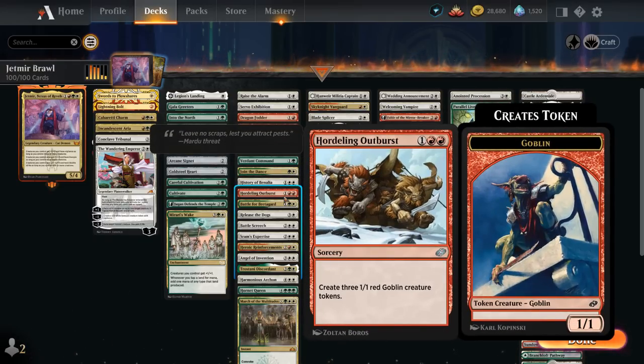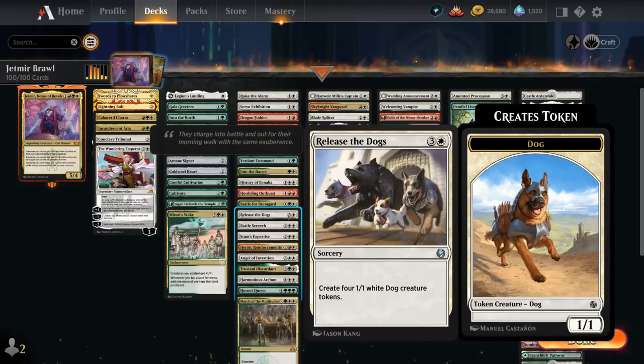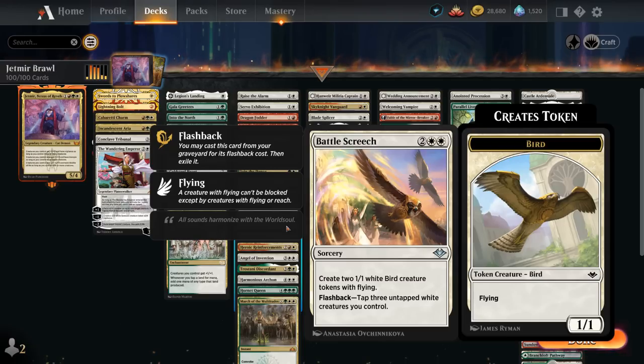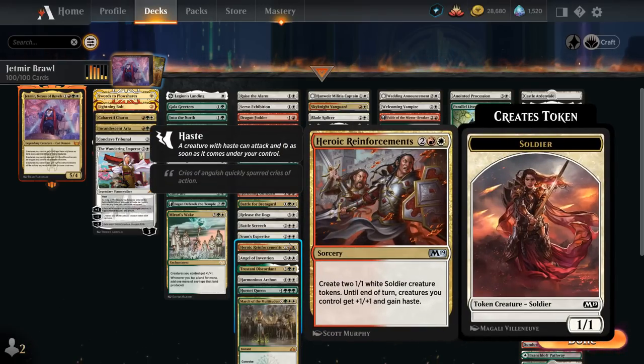Outburst makes 3 Goblin tokens. Battle for Bretagard can eventually double all the tokens we have in play as long as they have different names. Release the Dogs makes four 1/1 dogs, Battle Screech makes 1/1 birds and can be flashed back by tapping three untapped white creatures — so we can often flash it back on the same turn we cast it. Sram's Expertise makes 3 Servo Tokens and lets us cast an additional spell with mana value 3 or less for free. Heroic Reinforcements makes two 1/1 tokens and gives the team +1/+1 and haste until end of turn.